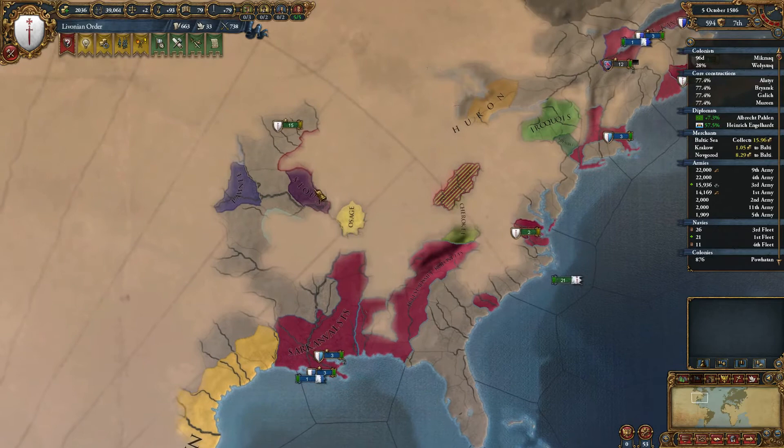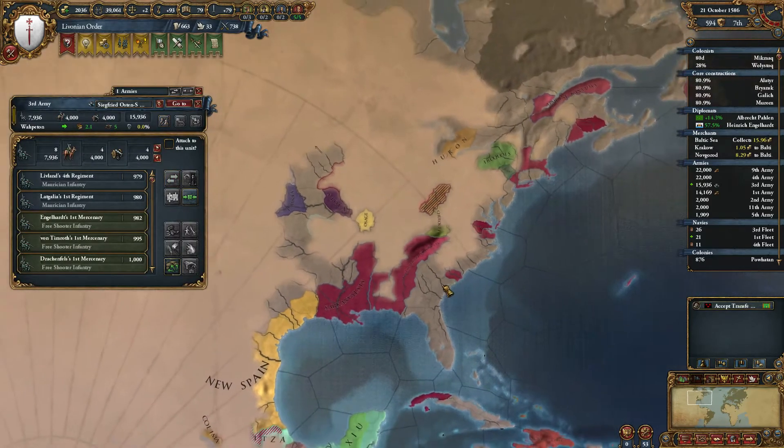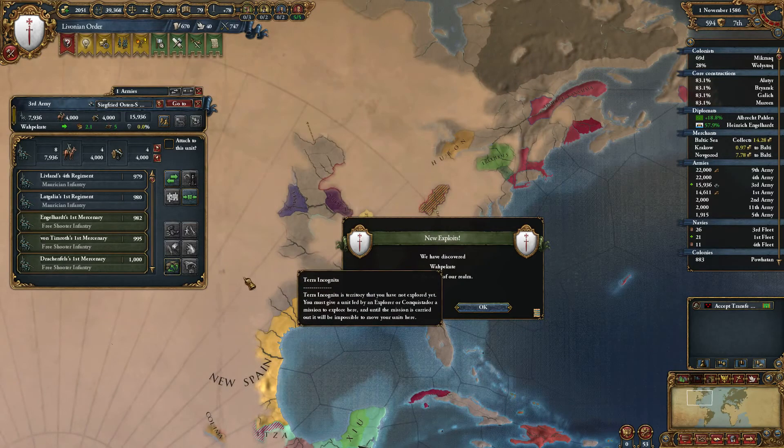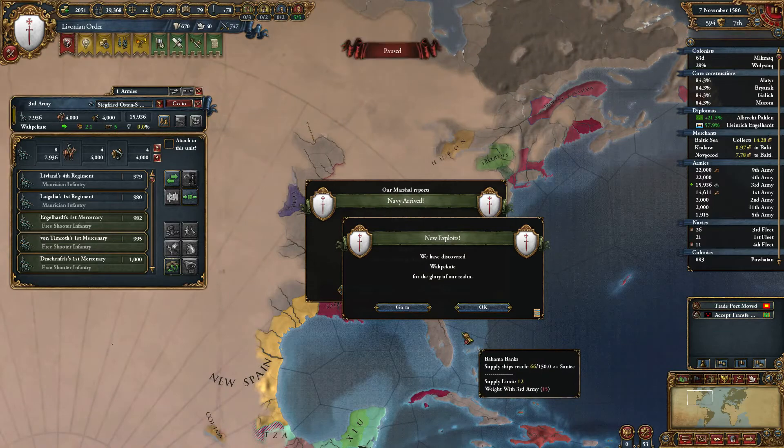They're on the Seven Cities quest, as you can see there. There's no real reason for me not to explore a lot of these areas now, although maybe I should be coming more over towards California since that's a colonial nation I might want.